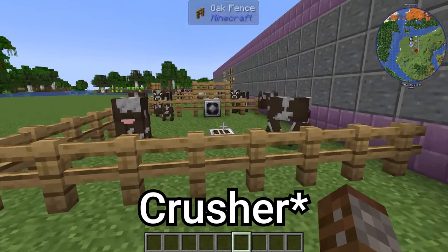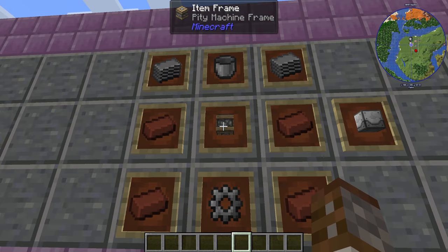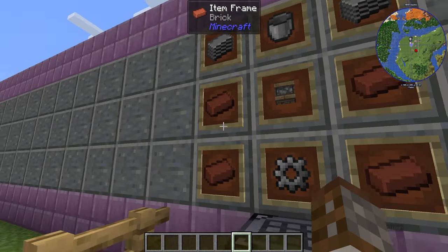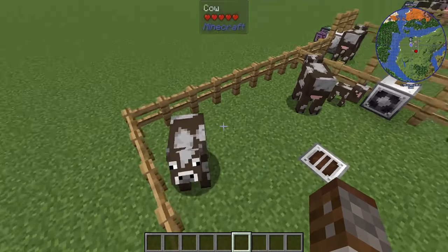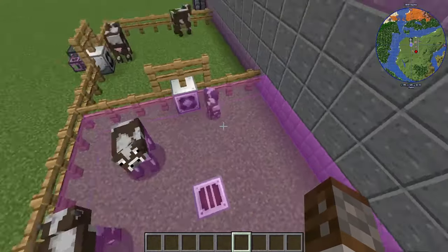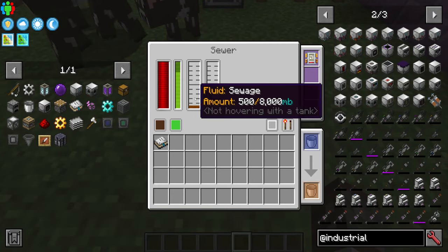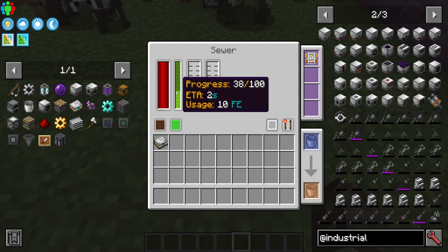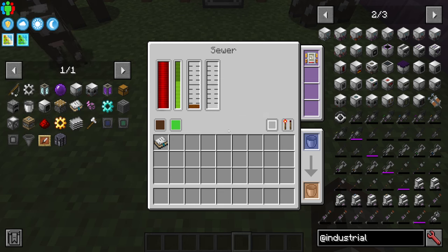Before we add the mob slaughter factory, there's one more thing I want to show — the sewer. The sewer is made with pity machine frames, latex buckets, four bricks, and an iron gear, and it collects sewage from your animals. It has to be placed at the bottom with a working area add-on, and when turned on it passively collects sewage. It takes only 10 FE per tick so it's very cheap.